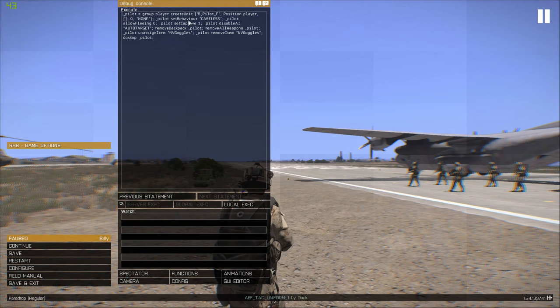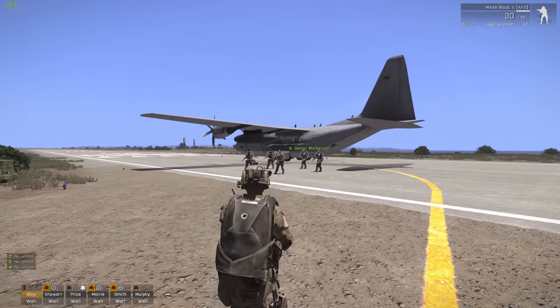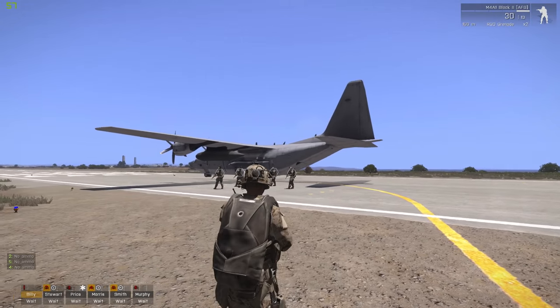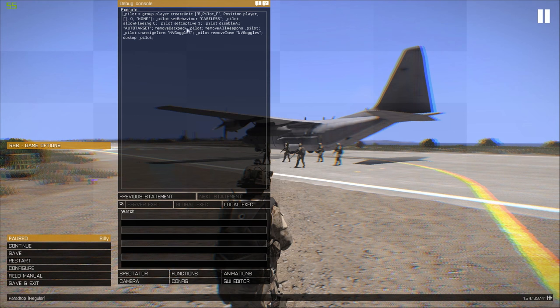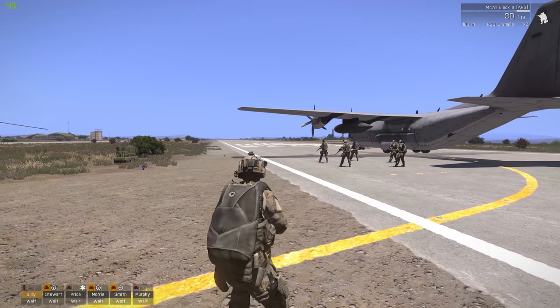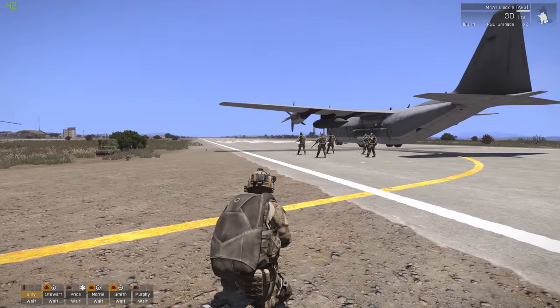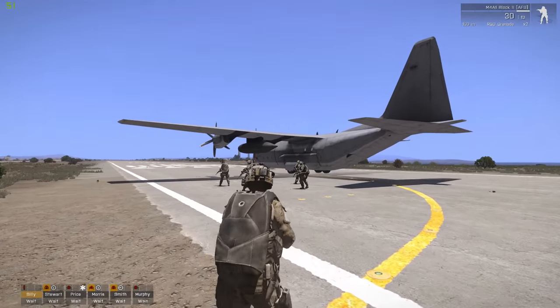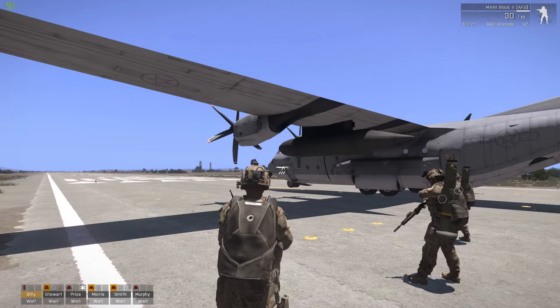I've also got set captive one, which is a bit of an optional extra. That basically means the enemy can't target the pilot, which is pretty good - you don't want to get shot down by enemy AA. It's not exactly realistic, but it's not fun either. I've also done things like remove the weapons and most importantly remove backpack. That's important because the pilots' standard backpack is a parachute, and you don't want the pilot to have a parachute because the way we're going to get them to land is using the disembark command - if they have a parachute, they might just jump out.